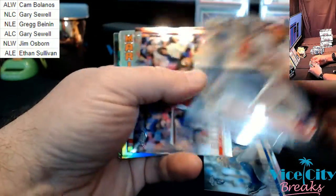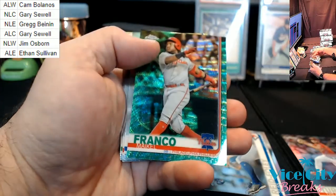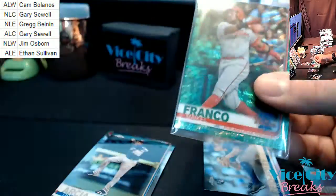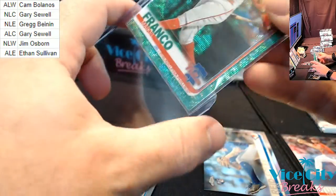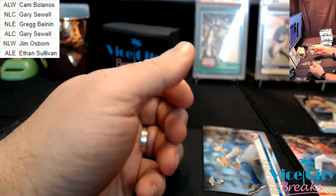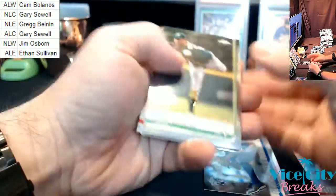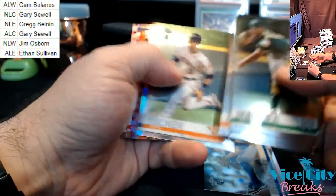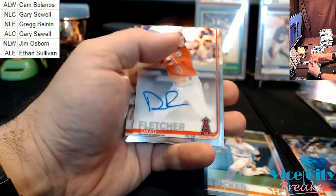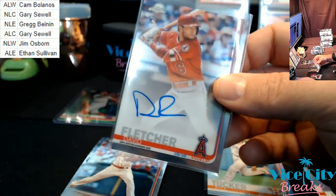We got a green refractor — Franco for the affiliates, numbered to 99. Colors — Santana refractor. Shimmer there — Angels, David Fletcher first rookie autograph. That is going AL West.